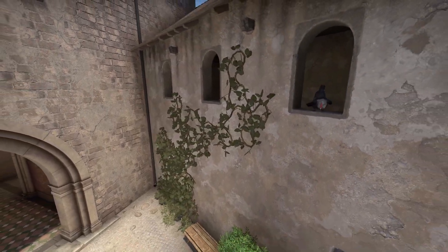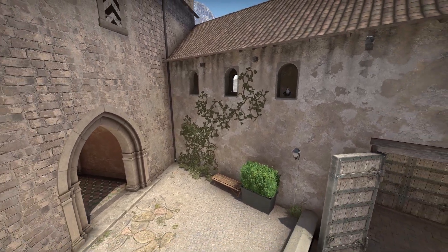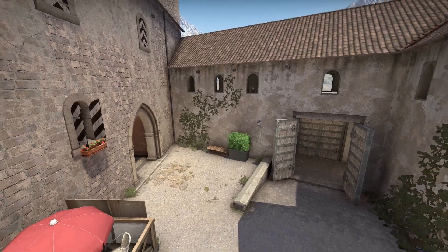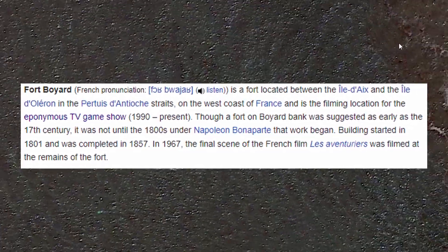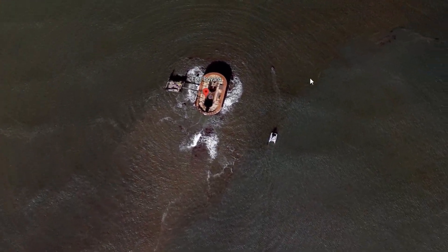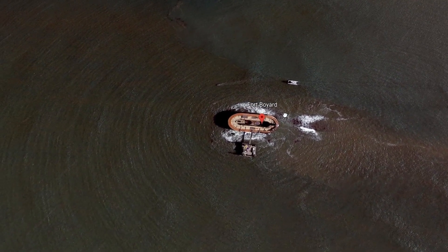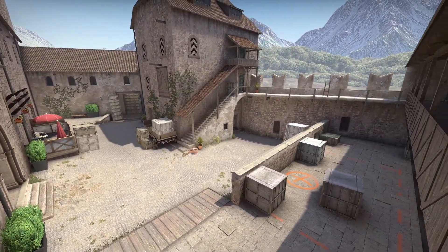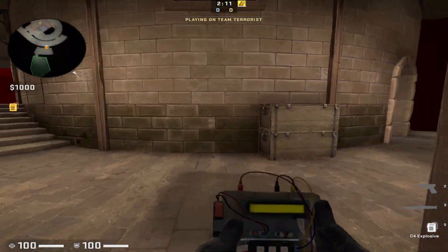From the very limited first impressions I got — and I mean very limited — they're both visually beautiful and are some more unique choices for map theming. Boyard is actually based on a real fort built in the 1800s by Napoleon, used as a prison and abandoned in the 1950s, only to be bought out and restored, now being used as a filming location for a game show with the same name. Along with these, Valve removed the previous community wingman maps, as well as Breach, which is sort of weird as it's not being replaced by anything in this update.